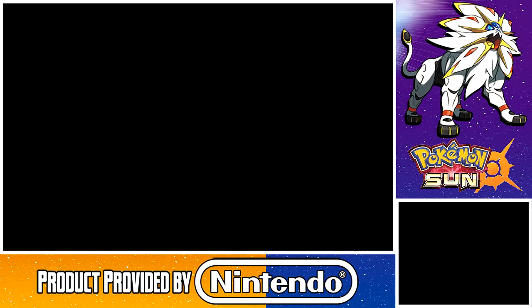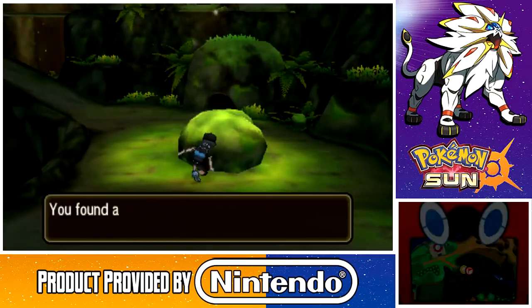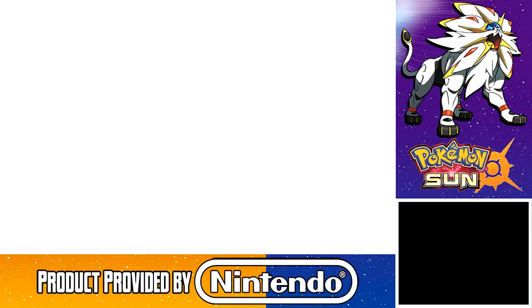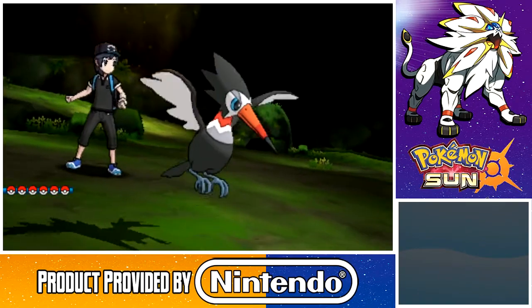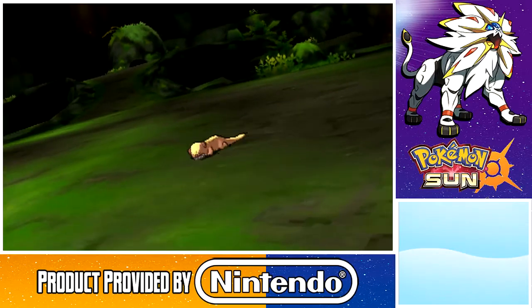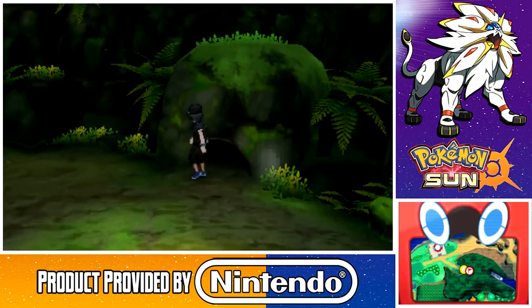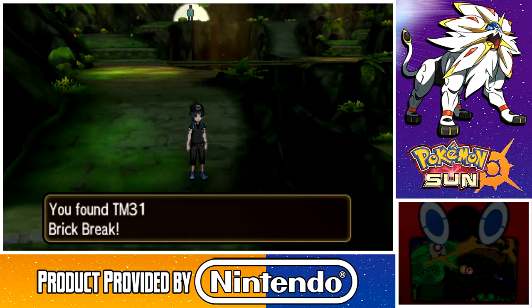Alright, we got a Super Potion. But if you're prepared like I am, you may not need it as much. And I found a Revive here. Now another Yungoos appears — okay, you want to fight? Bring it. Time I bring out my Trumbeak — if I didn't know any better, it looks like a Toucan. Alright, go get him. Goodbye and good riddance. It gains a good boosted amount of experience. Still one more Pokemon left. Let's also make sure to get the item here — TM 31, which teaches Brick Break. A good item to have.